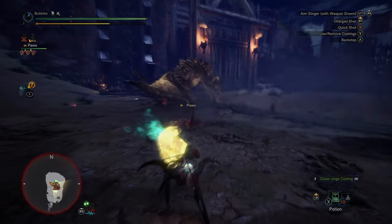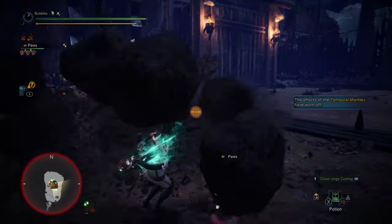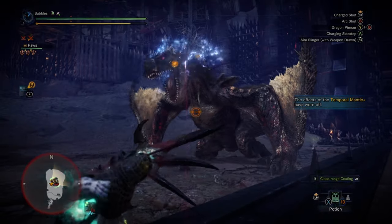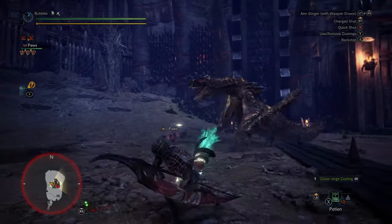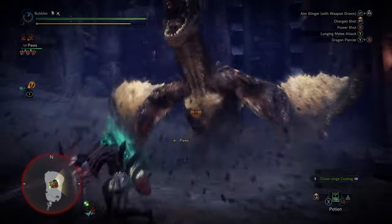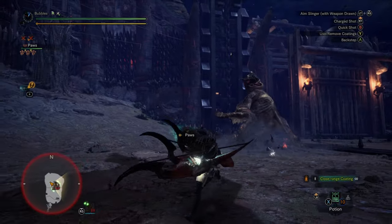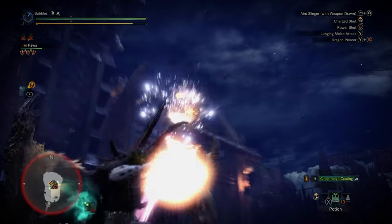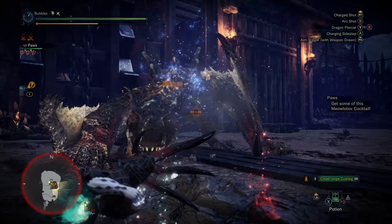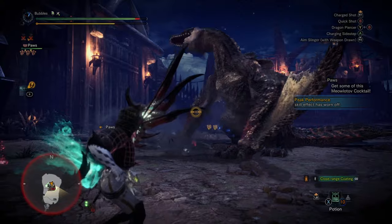There we go — oh no, no, no, no. I hate that attack so much. Such a garbage attack. Yeah, we lost the weaken there, I feel like. Definitely not ideal. I'm not using close coating as well — as I said, it's hard to remember. That's some better damage. Nice — I was hoping it was a clagger, because I don't think his face is weakened at the moment, which we definitely want it to be.